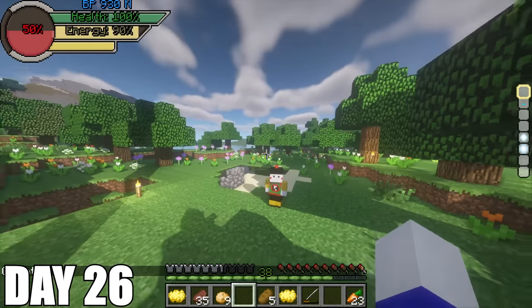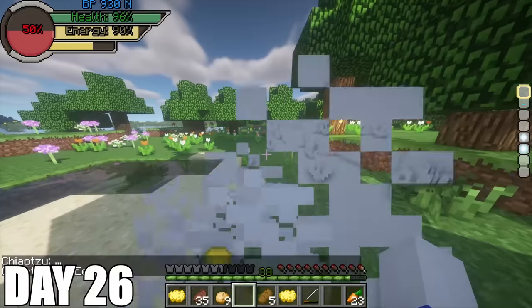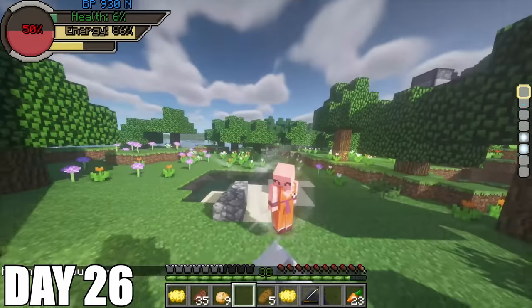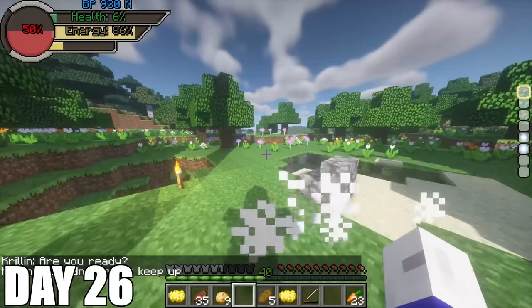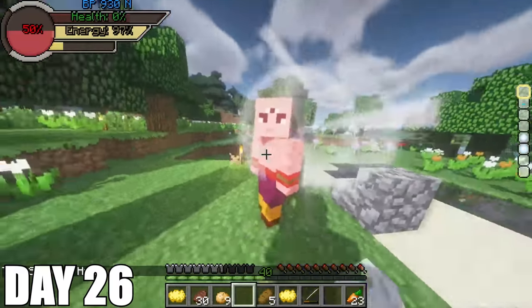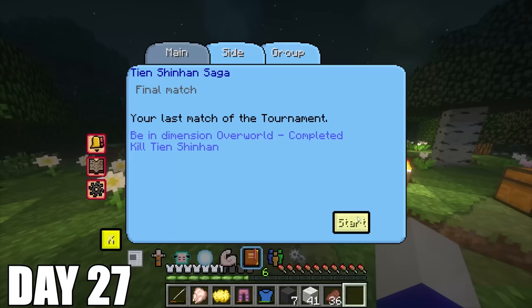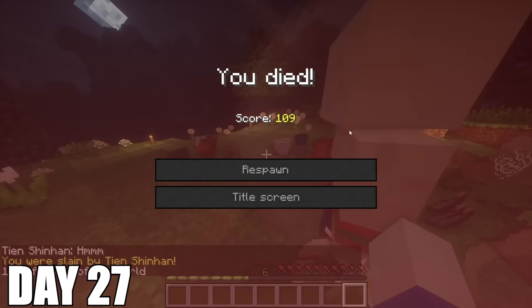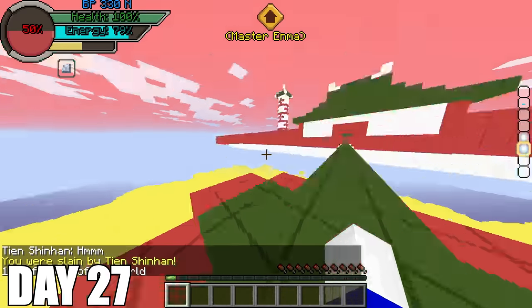I then have to fight Yamcha again for the third time and I whipped him so hard as a Super Saiyan grade 2. Everything was super easy. On to Chiaotzu next and this guy was almost a joke — I ended him in literally two hits. We then went on to Krillin and he lasted twice as long as Chiaotzu, which isn't very much. Then on to Tien. I thought this guy would be a piece of cake like the rest but he destroyed me in two seconds. I totally forgot he was strong back in the old era. On day 27 I try rematching Tien again and get obliterated even faster than before.